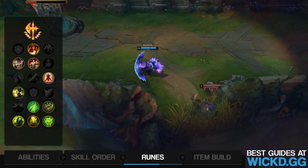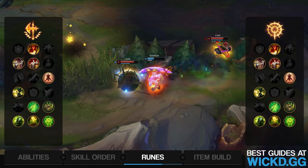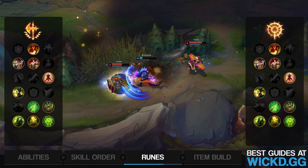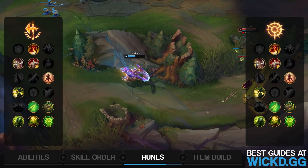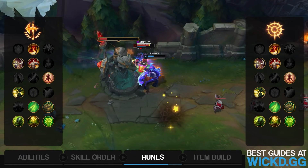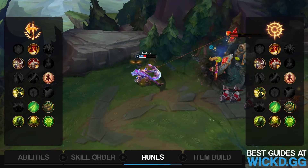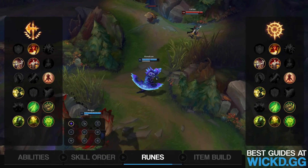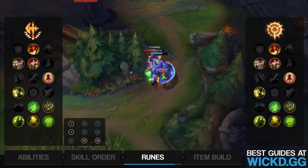The other rune page is exactly the same everywhere, but you take Press the Attack instead of Conqueror. This rune page is something you want if you're against squishies that are ranged — you don't feel like you can benefit from a long fight, and it's more of a quick burst-and-get-out style, for example against a Quinn or similar champions. For the small runes, you want Offense in the first two slots, and then Armor or Magic Resist in the last slot depending on what you're against.